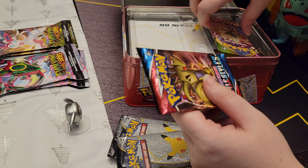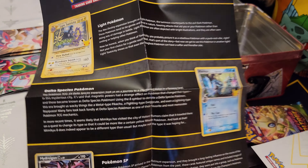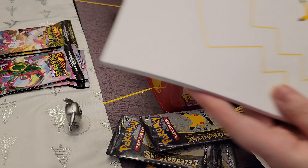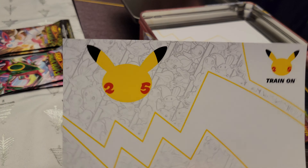And then we have three, four, six Celebrations packs and eight Battle Styles. Now we have this golden coin here and a Vivid Voltage. Let's look at the decors — just got a few stickers. And then there's the little binder in the bottom and just the information about the promos.